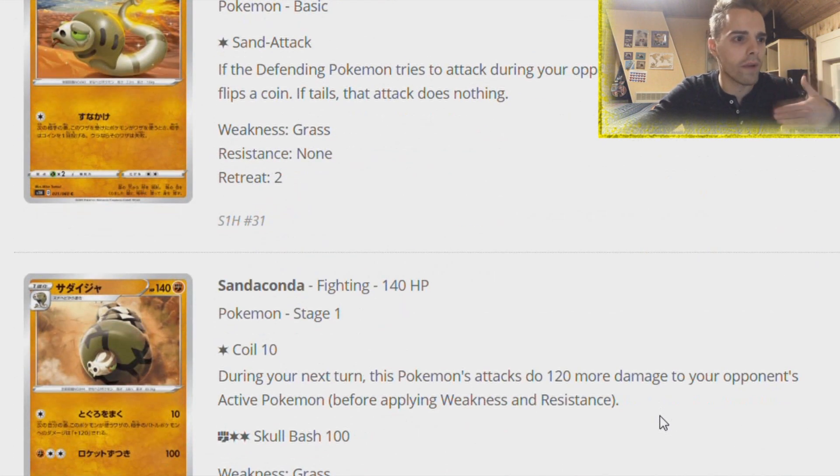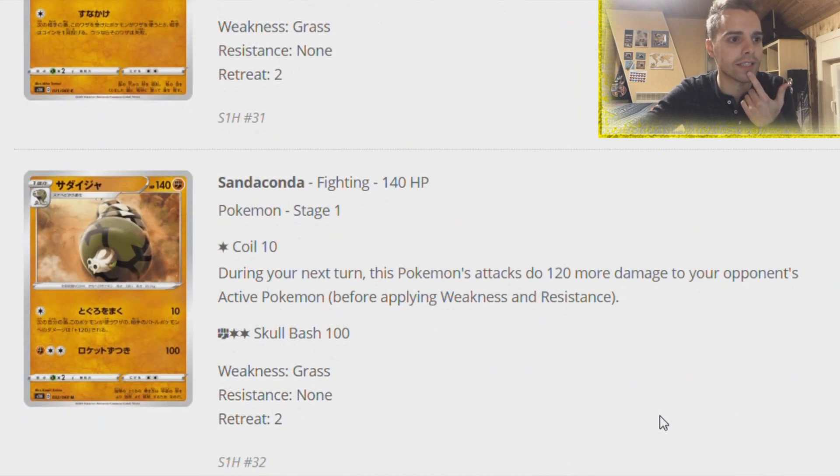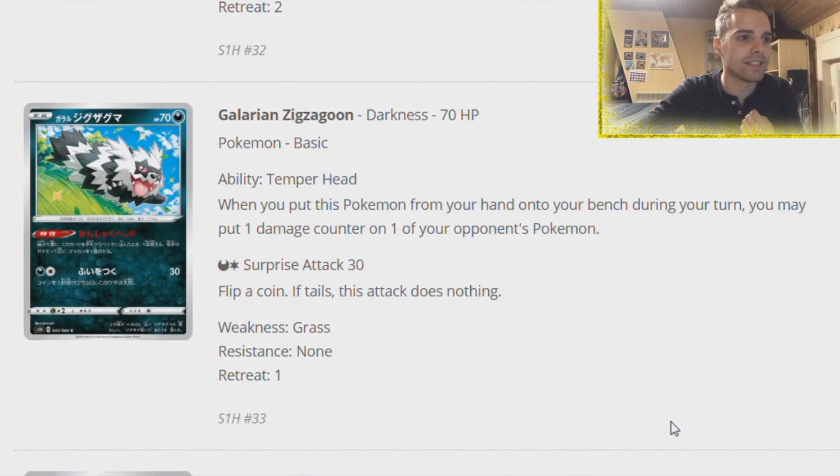We have Sandaconda - Coil makes this Pokemon's attacks deal 120 damage more during your next turn, unless they gust one of your bench Pokemon, then it goes away. We have Galarian Zigzagoon - when you put this Pokemon from your hand onto your bench during your turn, you may put one damage counter on one of your opponent's Pokemon. Pretty much like a Snipe Bite from Golbat. You can smack a bunch of them down and get that damage counter that could be crucial. Reshizard smacks 230 damage, put down Galarian Zigzagoon, and out of nowhere get the one-hit KO.